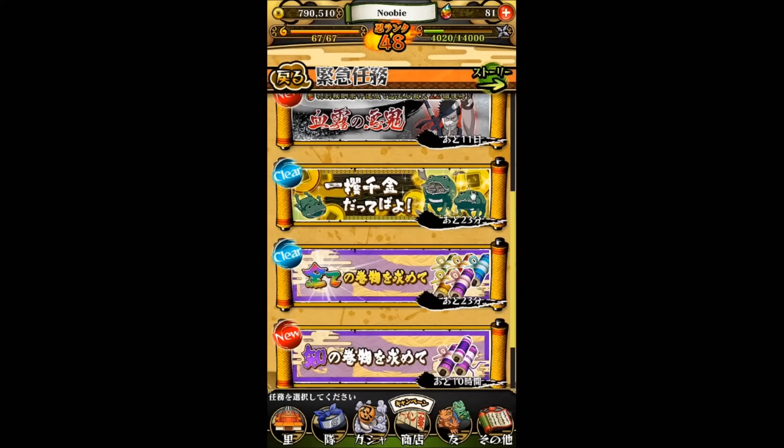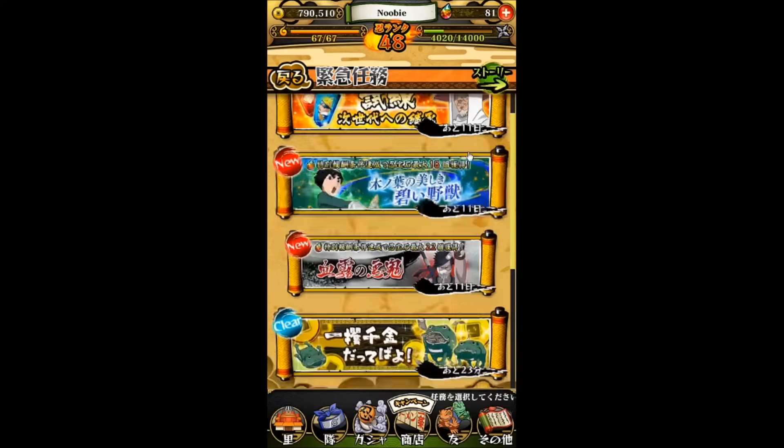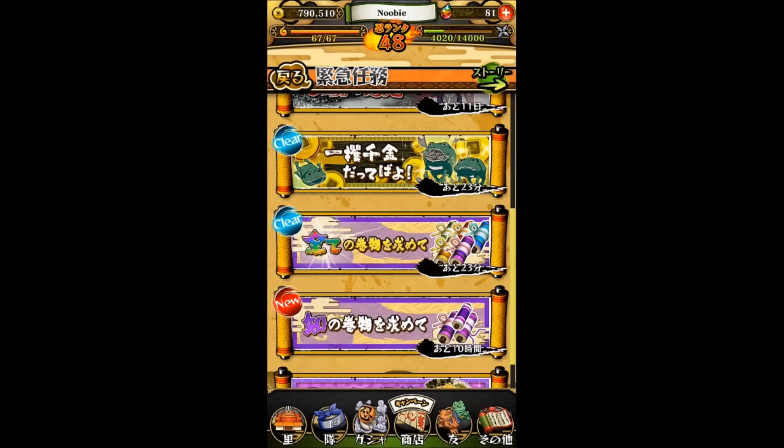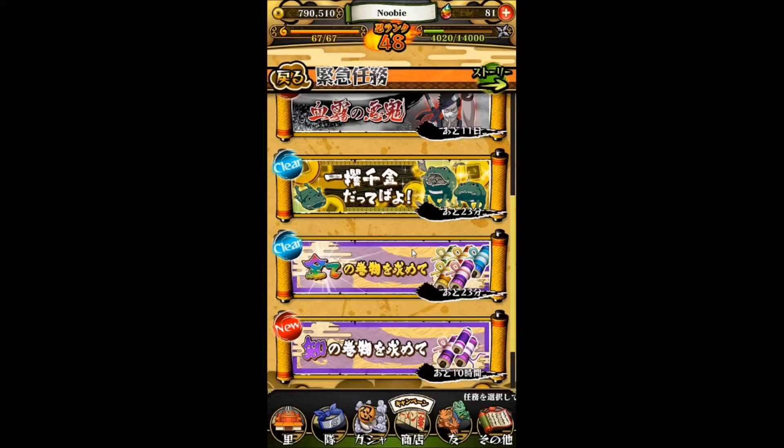Oh, one more thing that's really cool. In the notice section for the English version, every single day from now until the event end date — I believe about 11 days — during specific hours, we'll be getting the get-rich-quick event with the frog wallet, as well as the all-type scrolls event. It's a limited time offer every day.